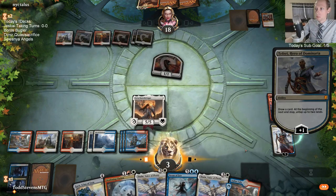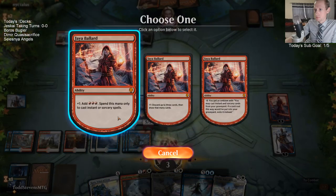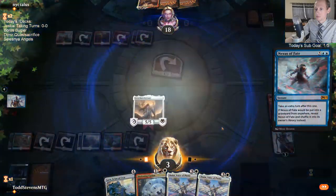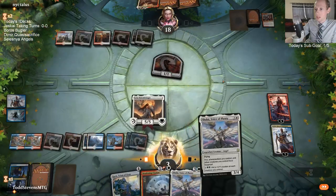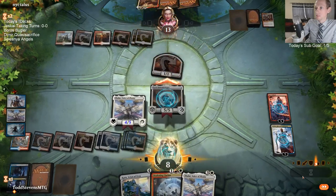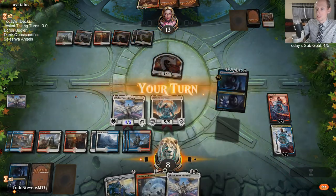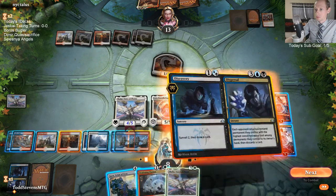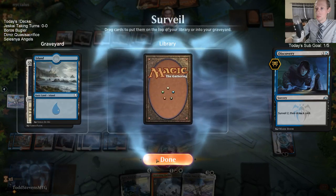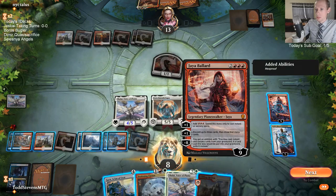What is Jeskai Control's worst matchup? Let's surveil - let's look for an extra turn spell. Nope, nope. One, two, three, four, five, six, seven - we still have seven mana, so let's rummage away three more cards that are not an extra turn spell.